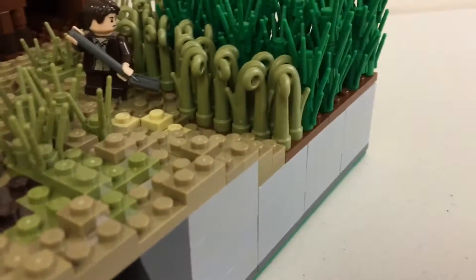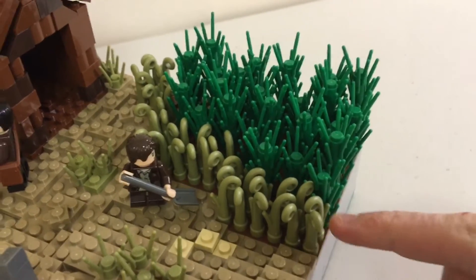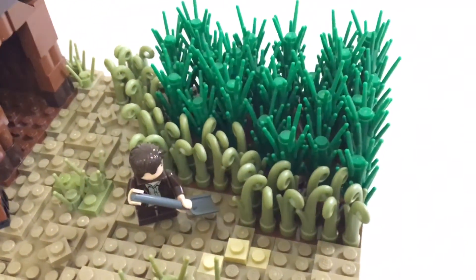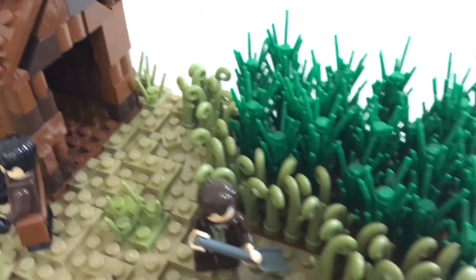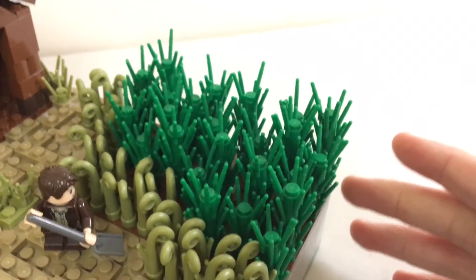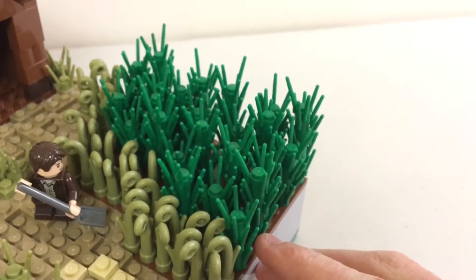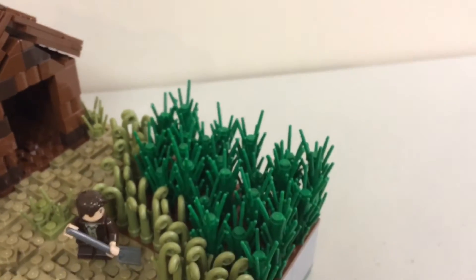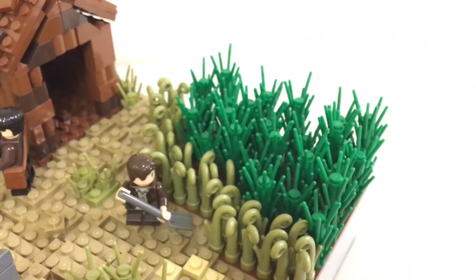Now to the crops. The front of the crops are these curly stems — what I like to call them. They come in the Saleucami battle pack and I got quite a few recently in a BrickLink order. They are all along the outside of this line of crops. Right behind them is basically some kind of tall crop — I just stacked green stem grass really high and had a huge patch of it behind the curly stems. I thought that turned out quite nice.